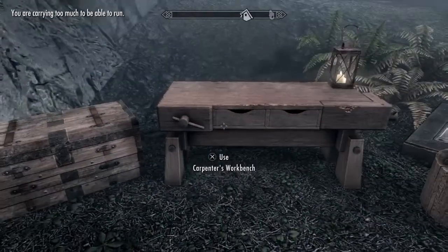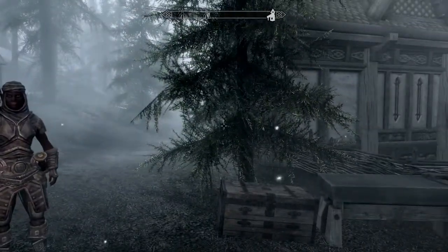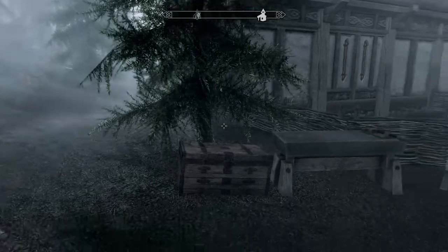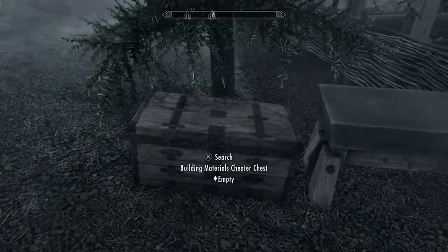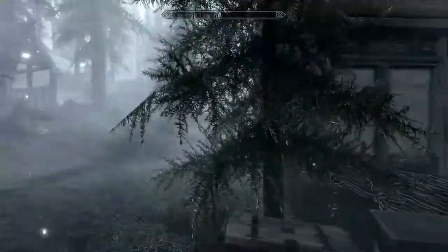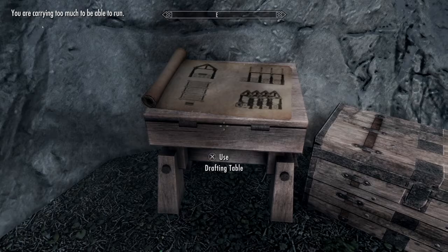When you visit your land the only things here are this drafting table, this carpenter's bench, and the anvil. You have to have the Hearthfire DLC for this. I've also downloaded the Hearthfire Building Materials mod, which adds this chest and gives you an overabundance of everything you need to build a house. To start building, you come over to the drafting table and it tells you to start off with a small house.